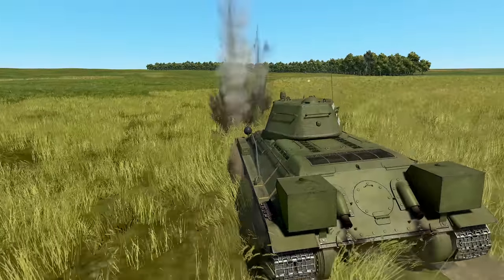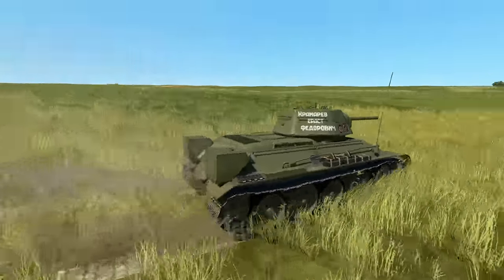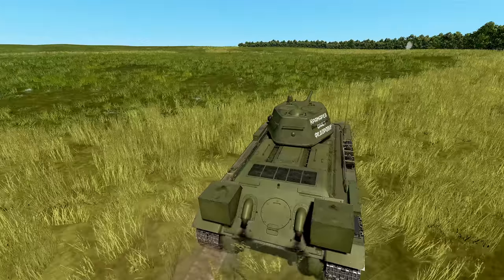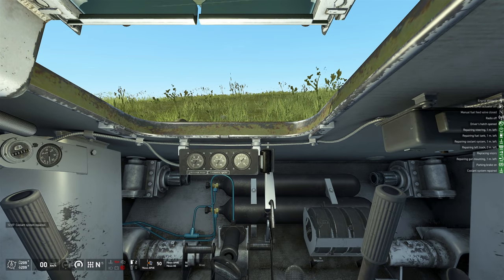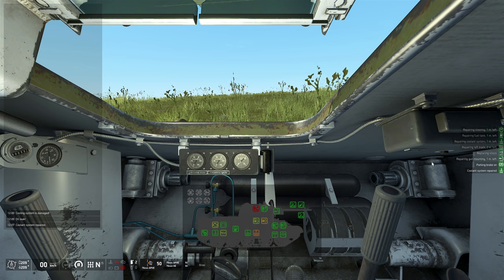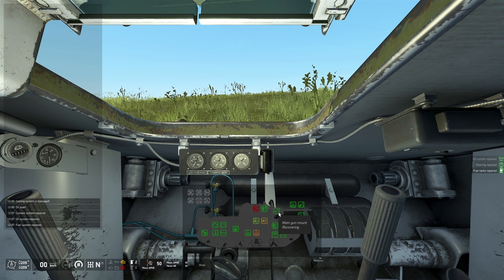Every tank comes with a sophisticated damage model. Systems like the engine, transmission, and tracks can be damaged and put out of service, with different levels of damage from light and repairable to outright destroyed. You can make repairs on most systems, though the severity of damage influences how long repairs take — most track repairs take around 10 minutes.